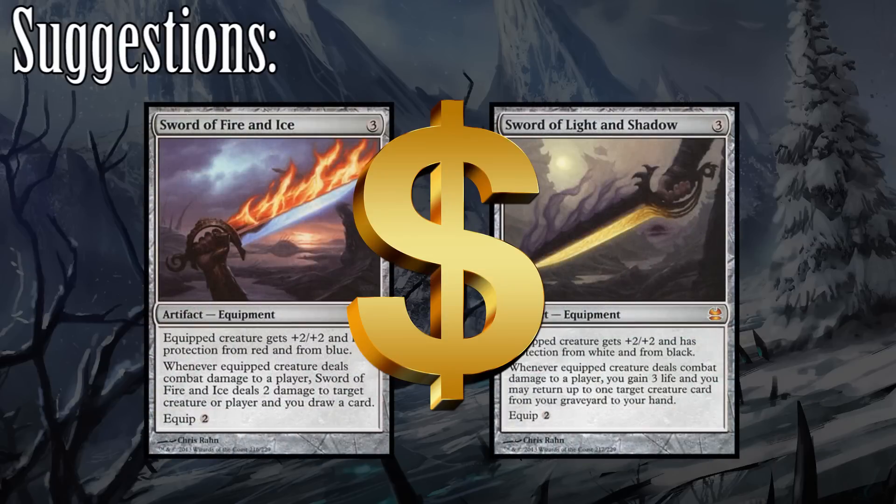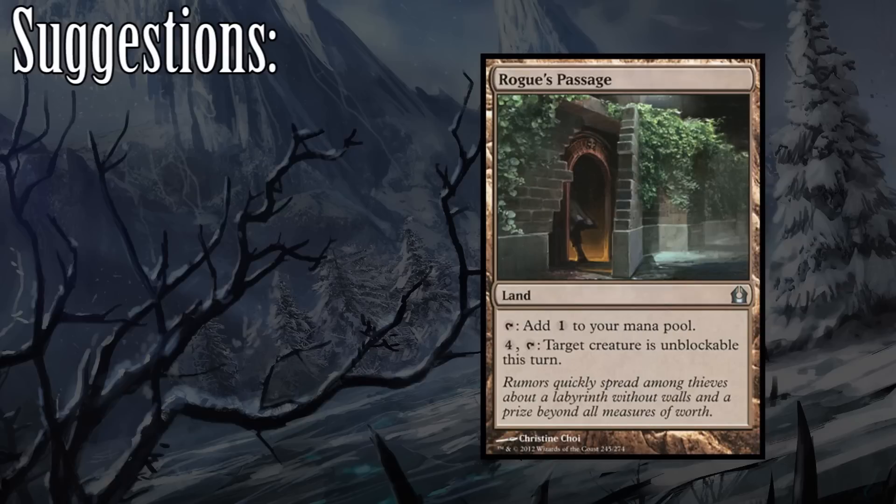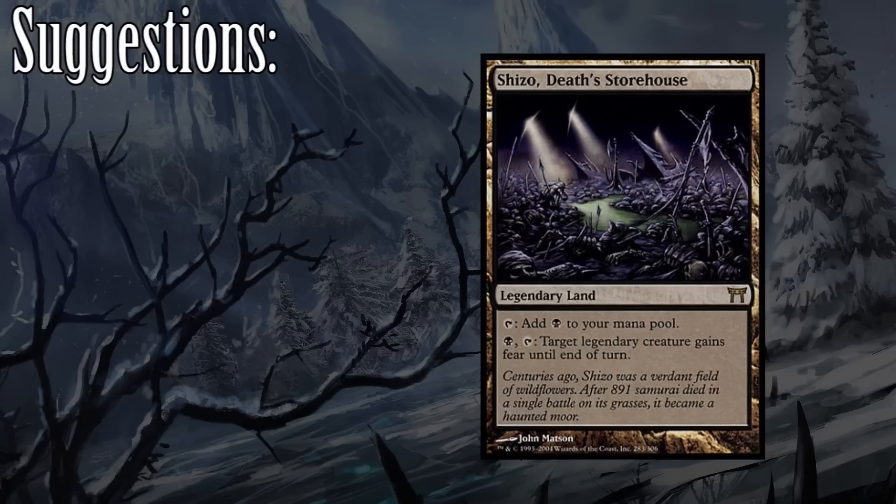Rogue's Passage offers us repeatable use for making Zergo unblockable. Similarly, Shizo, Death's Storehouse gives Zergo fear. It has the added benefit of only costing one black and additionally being able to tap for black. These two lands are great inclusions that you shouldn't overlook.